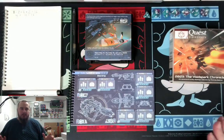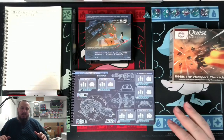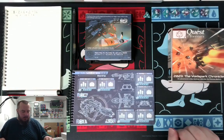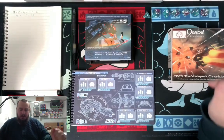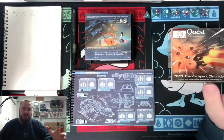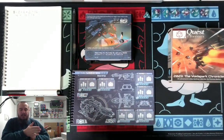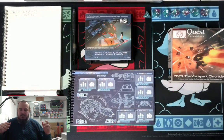Welcome to the VoidSpark Chronicles. You're watching RPG ABC. My name is Landon and we are playing this everyday quest calendar — just about every day. Last time we left off on this game, we had escaped the space station into a ship, a little ship that we got out of. We jetted out of there. We got shot, but we shot back and we're kind of floating there. I think we did some spinning.